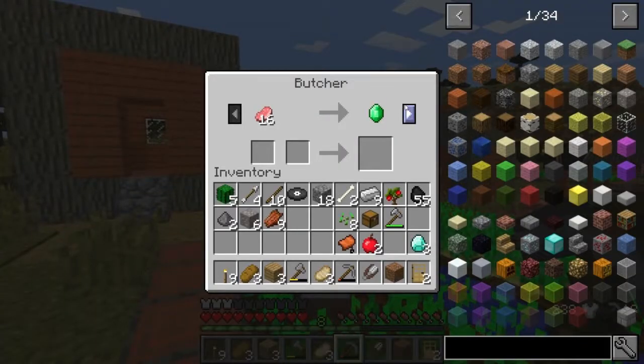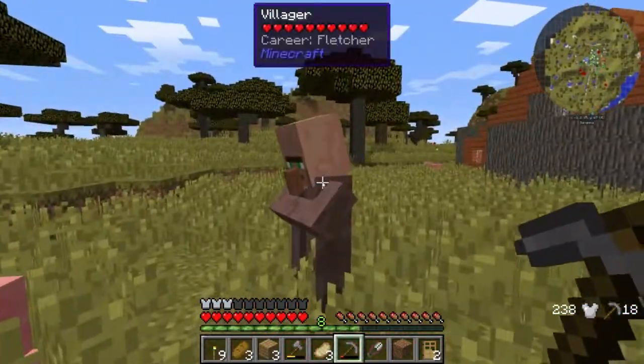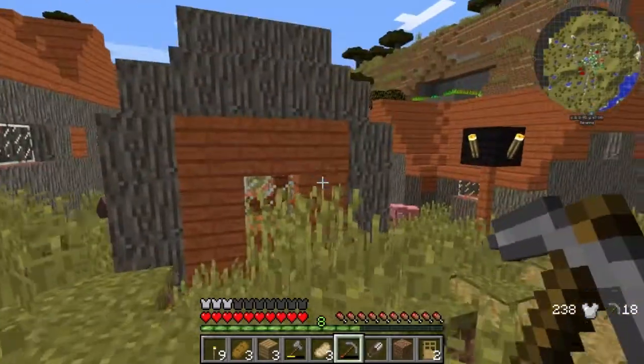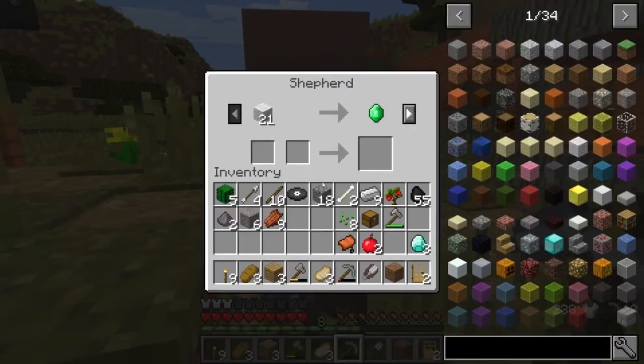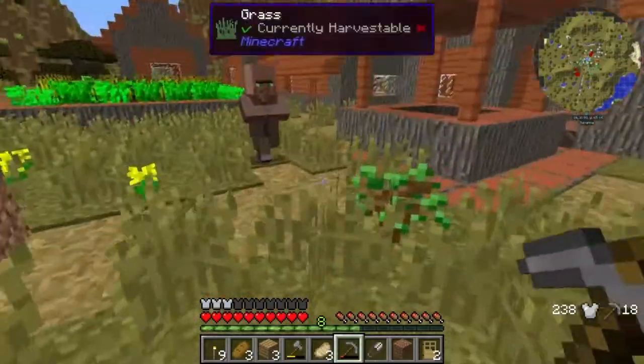Let's see what doable trades we can do. Emerald for a bunch of pork chop — okay. We really need wool though. Let's see here — oh, come on, shepherd!